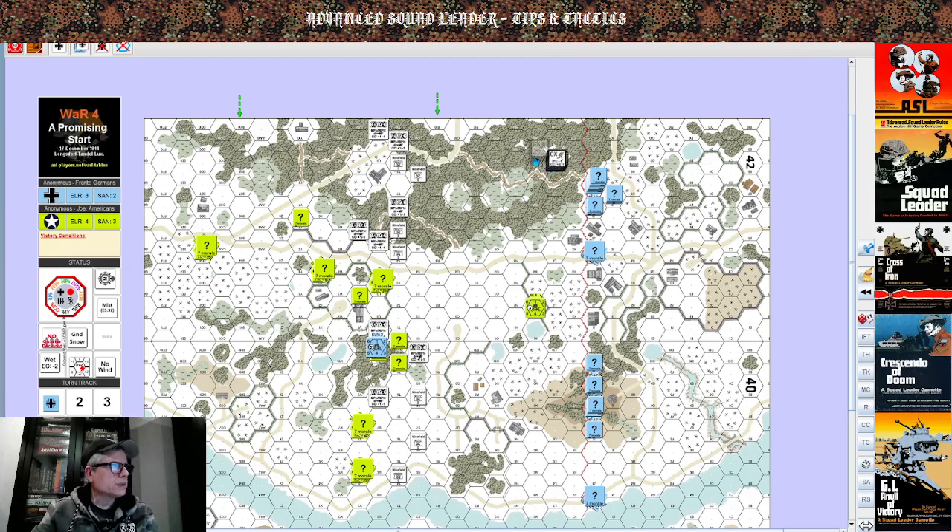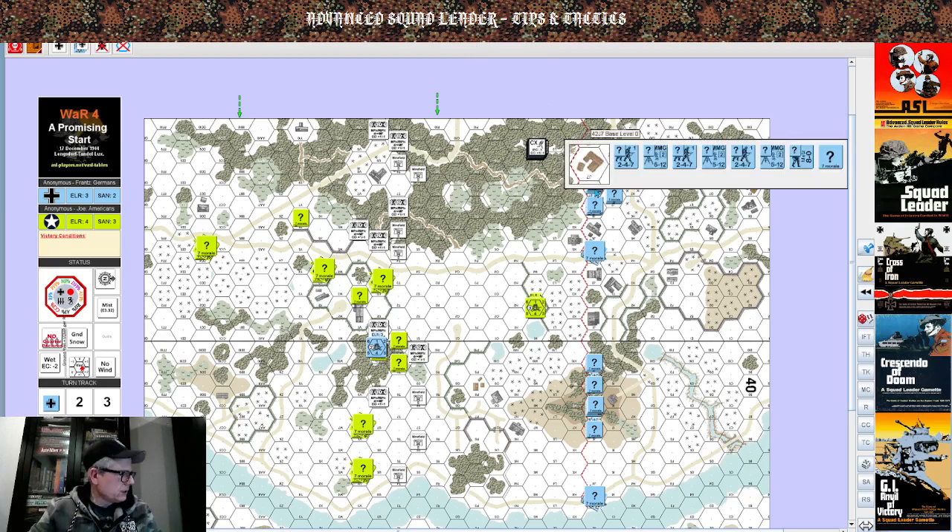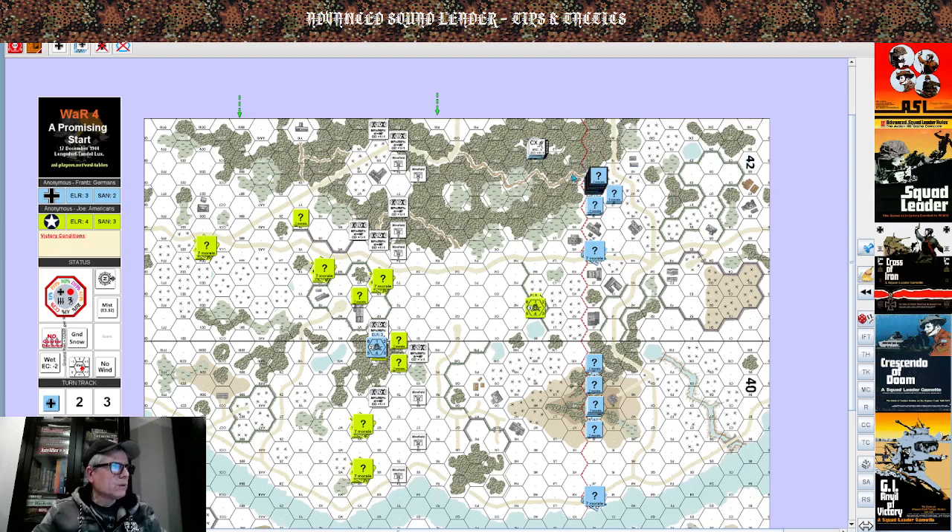Two, four, and six to there — they're going to move double time as well. How much portage points do they have? Three. So with three portage points going double time with a leader, let's check the chart — that's a four. Three portage points with a multi-man counter and a leader, both CX, they can go seven. At that rate it isn't worth it, so let's go down the path: one, two, three, four, five, and six.